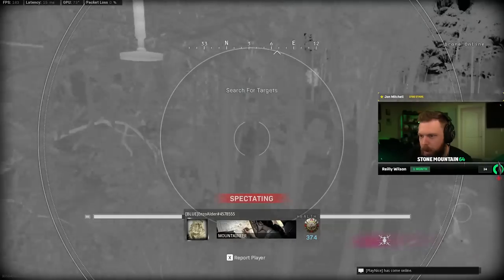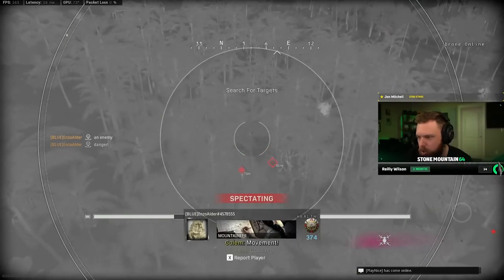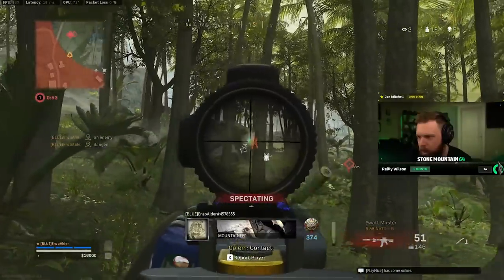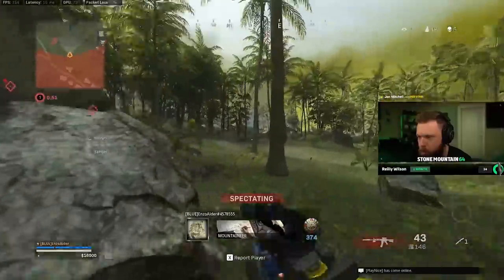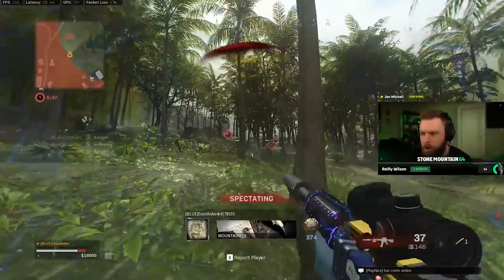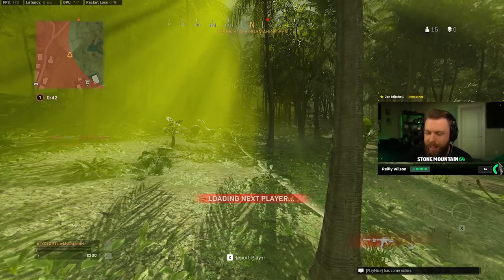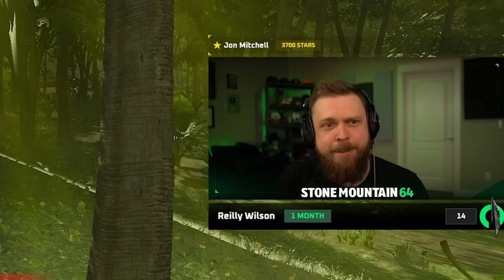He pops up now with the recon drone to get a couple spots. One off the left there — that's going to give him a good spot to go for the approach. A couple shots, but he's got to worry about his right taking shots; he's exposed. He's got to worry about the third party, and gets cut down by a guy named Blue nonetheless.